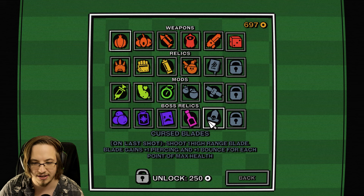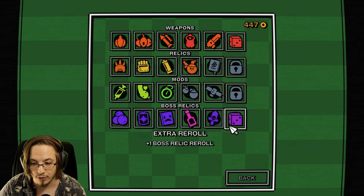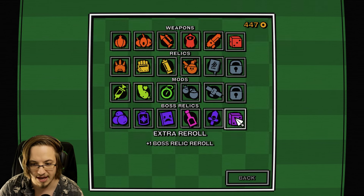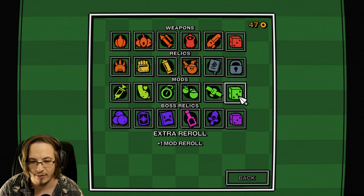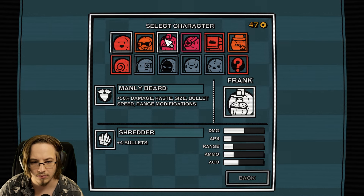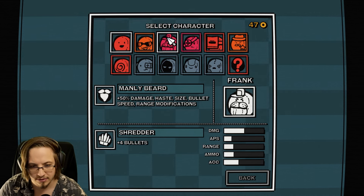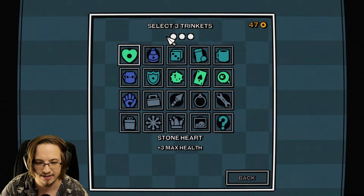We actually still haven't won, so that's perfect. Looking at relics - cursed blades: gains 1 piercing and bounce for each point of max health. Got another boss relic reroll. Now we have more mod rerolls. Let's try out Frank.